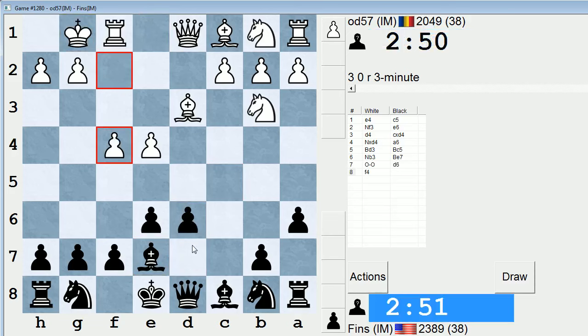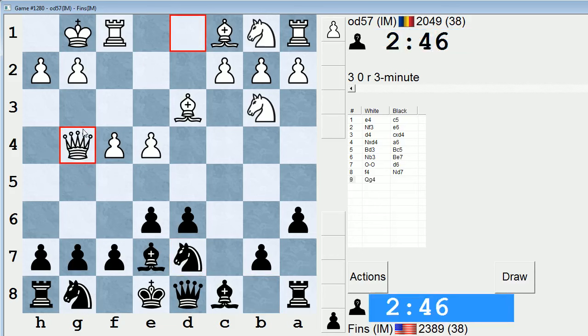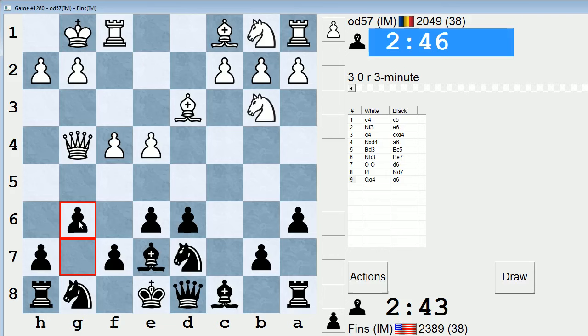Let's play d6 now. We'll play Nd7 just to forestall any chance that he wants to play e5 if we develop the knight through f6. He actually plays Qg4, so if knight f6 I'd have to gambit the pawn — so I will not do that. I'll play g6 instead.